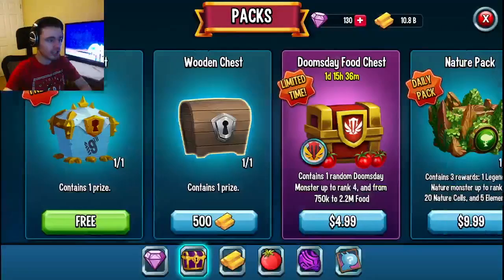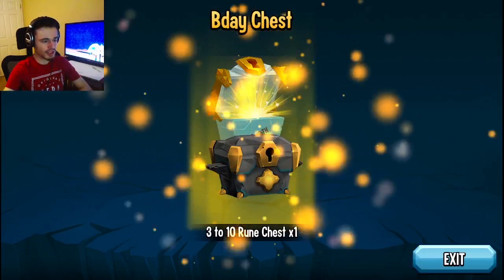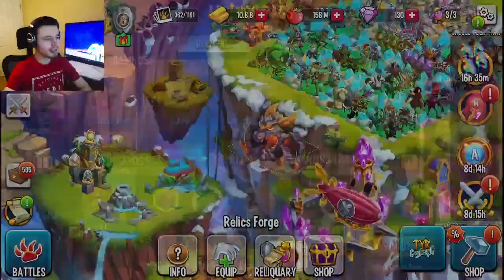The first way is going to be inside the chest shop. I'm recording this early so it's still a birthday chest for me, but for you it should be a summer chest. You just click on free, then claim the chest, and you'll get a reward.